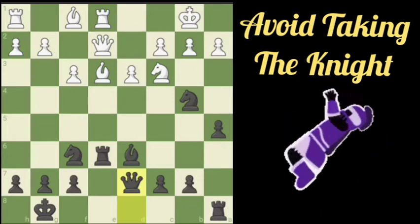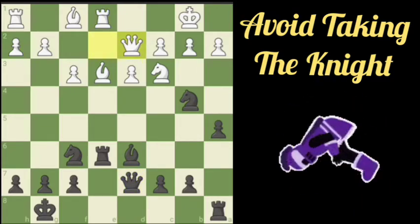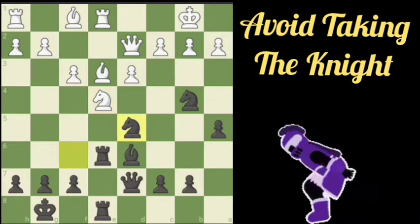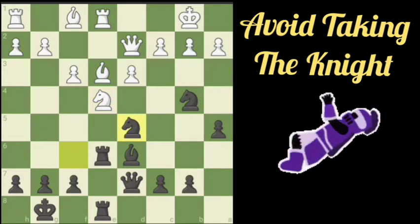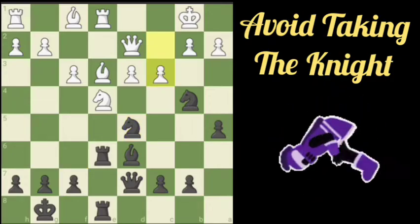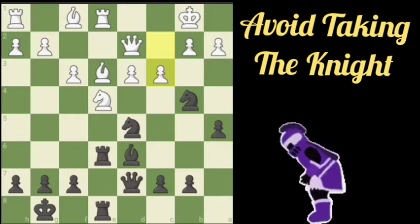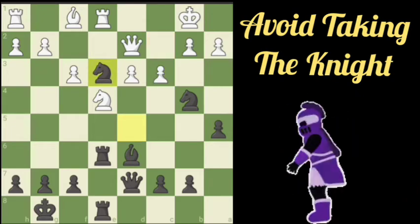Got a Rook in place. Going to try to get the other Rook in place on E8. We decide not to trade there, and we're in a little bit of trouble. We're going to offer up a trade — take with the Knight, taking the Bishop.